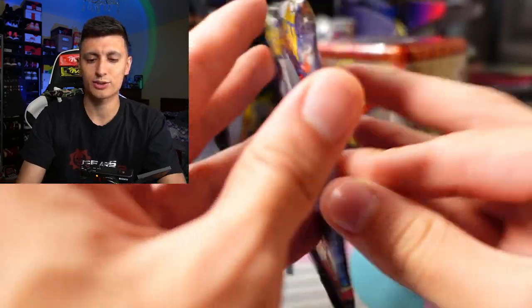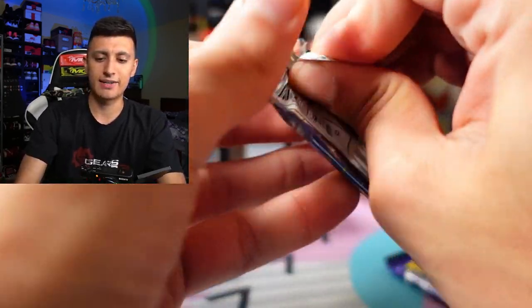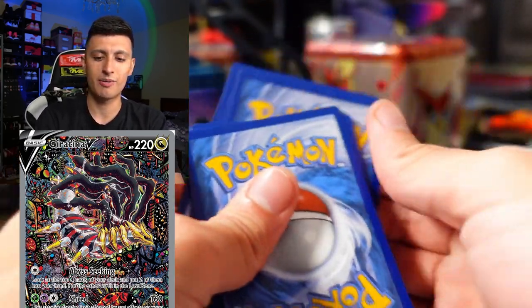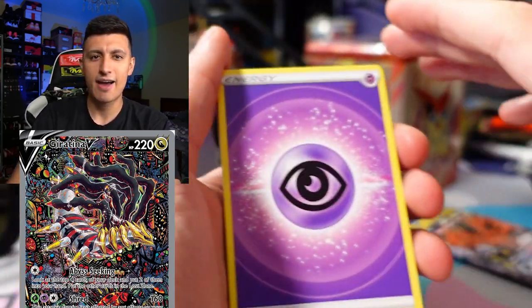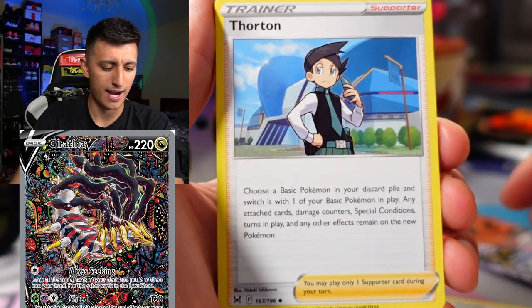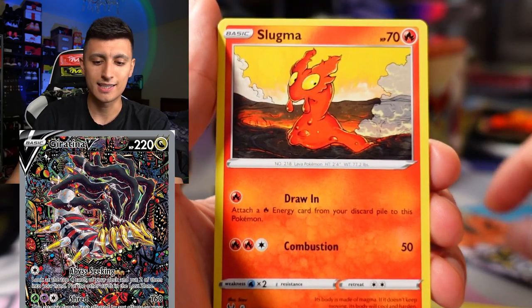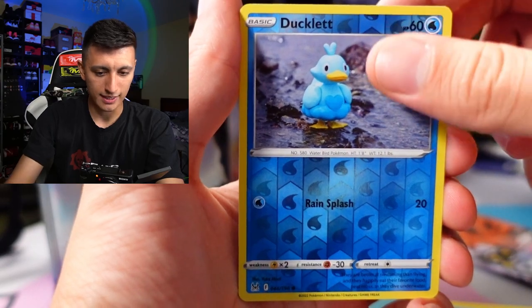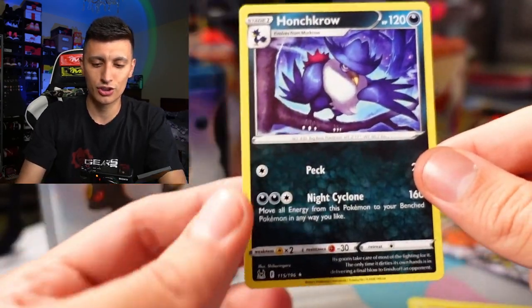Second pack of Lost Origin — can we pull that Giratina Altar? That is the big chase card we pretty much just need to pull from this set. I know a lot of you guys haven't been able to pull it either. It's very hard — I think it's like one in a thousand packs. We got Mawile, Gumi, Gliger, Poliwag, Ducklett, and a Honchkrow.